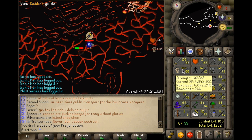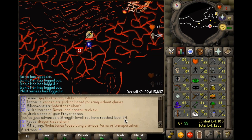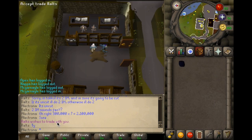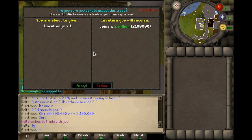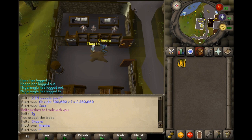We're back at the TzHaar Fight Caves and we're about to hit 89 strength — trying to farm another onyx to make another 2 mil cash stack. There we go, 89 strength! I'm also low HP ranging right now, it's kind of risky but definitely worth it. We just finished farming another onyx and Ralt is going to buy it off me for 2.1 million GP.